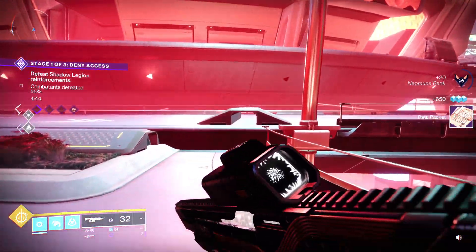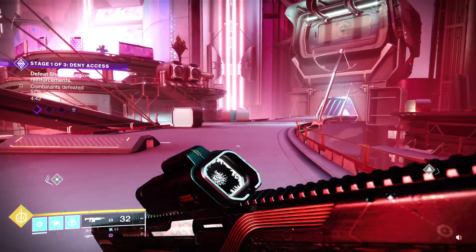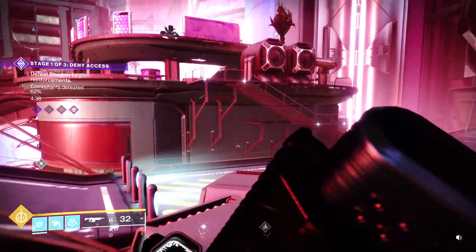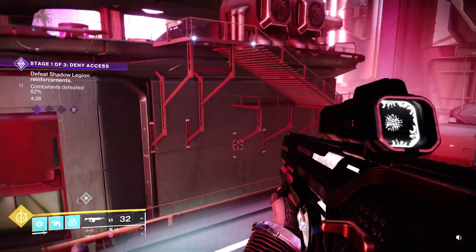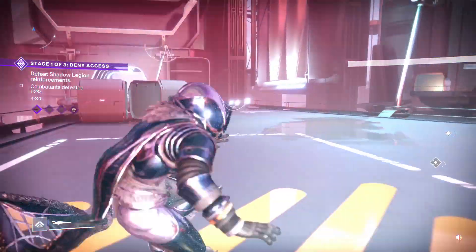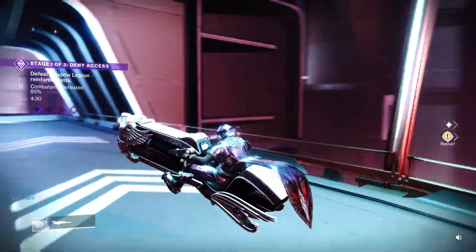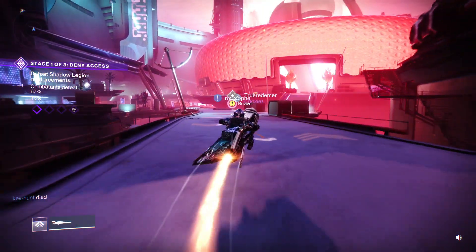I would definitely recommend doing that. You only need to have five slots on your ghost shell to do it, so if you just have a spare one around and don't want to mess up your existing ghost shell that's already perfectly set up for your build, just make a new one — you're bound to have a load of ghost shells lying around anyway.